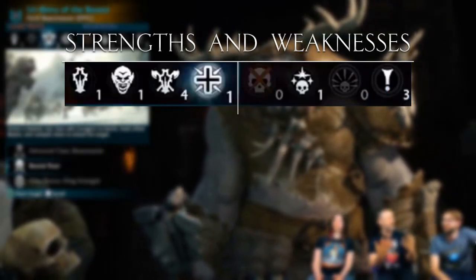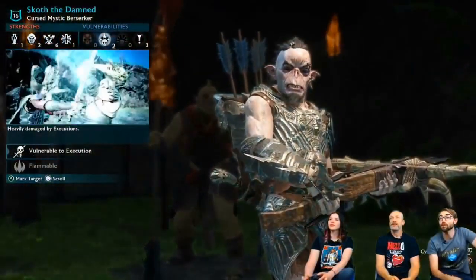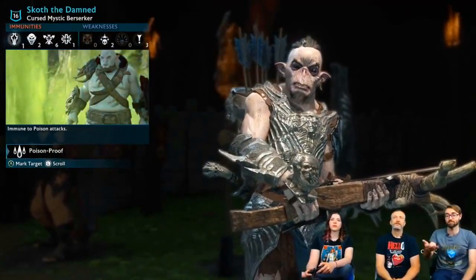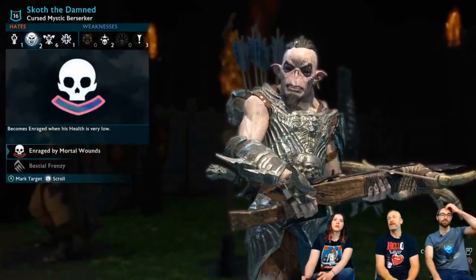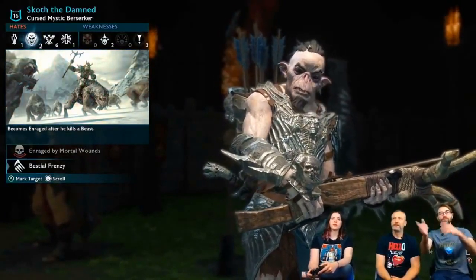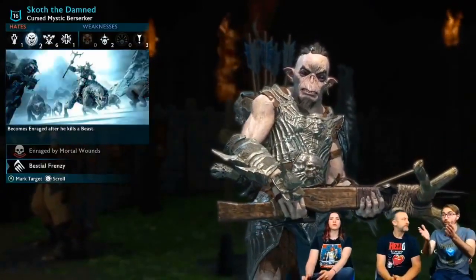Let's take a few captains as examples, starting with the strengths. For this we'll use Mr. Scott as our example. In the immunity section you can see that he has an ability called Poison Proof, which makes him immune to poison attacks. Moving on to the hates category, you can see he will become enraged by mortal wounds — that's to say when his health is very low. He also has Bestial Frenzy, which enrages him after killing a beast.